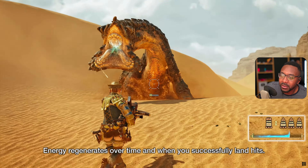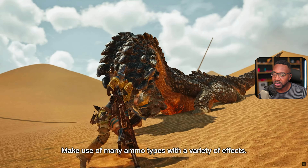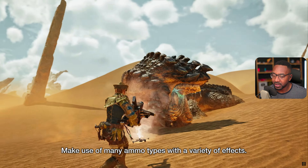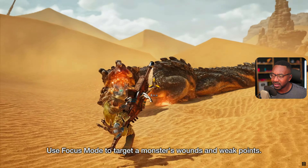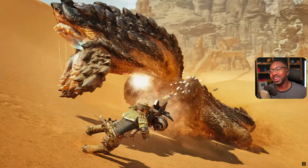So it's just like heavy bow gun where it generates energy when you land successful hits, but you use the energy to have like rapid fire. The light bow gun looks lethal!